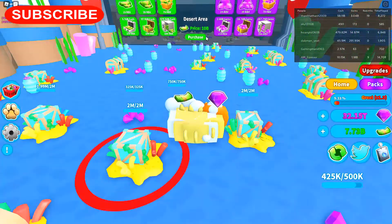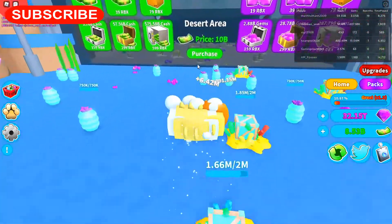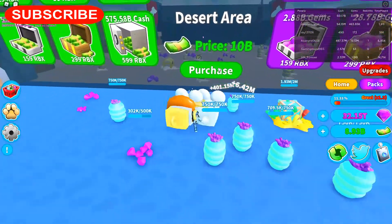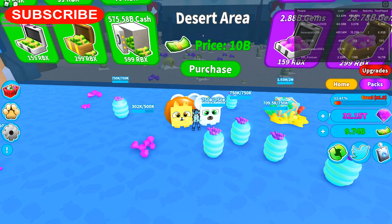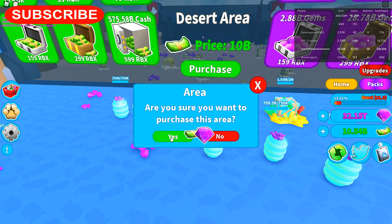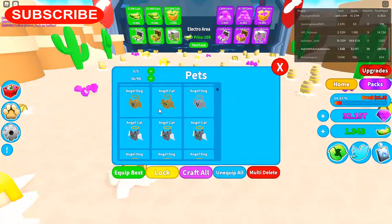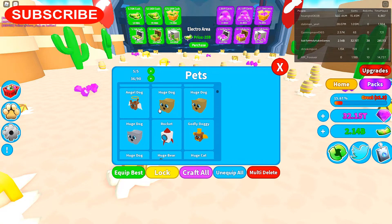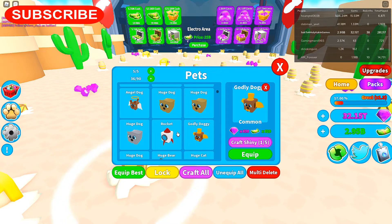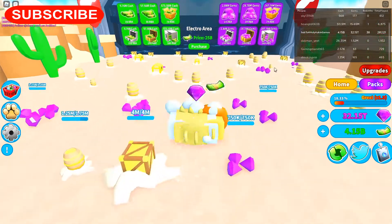We're almost there — 8.9 — there we go, we're going to purchase that one. Here are my pets that I still have after rebirthing — the Godly Dog, he's worth 620, which is actually kind of good but I don't need it. The electro area costs 25 billion.